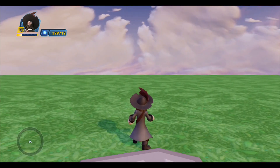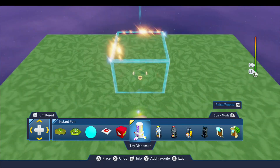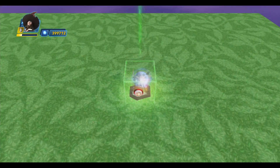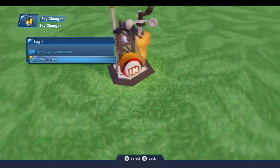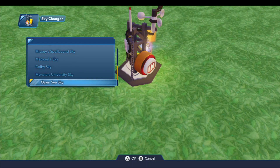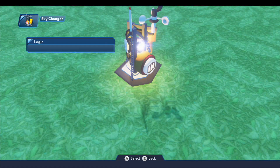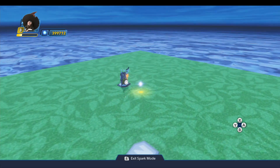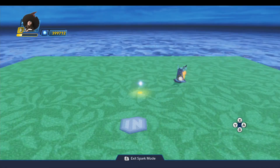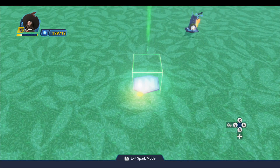As we begin building the toy box, the first thing we need is the sky changer, because the placement of the lighting source is going to determine which direction I build. The sky we're going to use is the Pirates of the Caribbean OpenSeaSky from 1.0 in the Pirates playset. Note the shadow on the ground there from the sky changer — the moon is up over that way. So basically, this starting pad is already facing in the direction I want to be facing when we come into the ride.